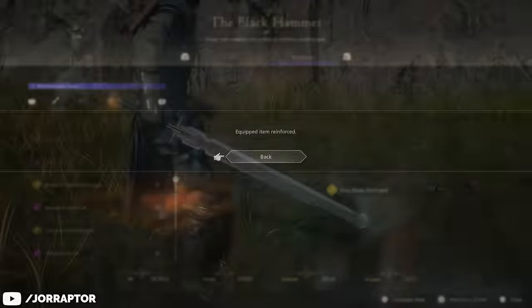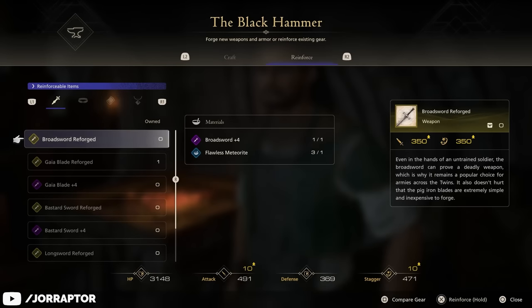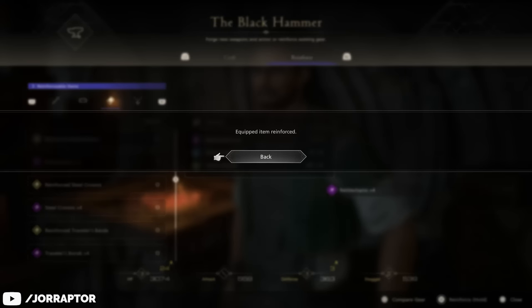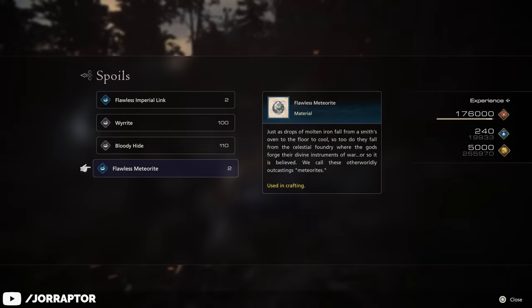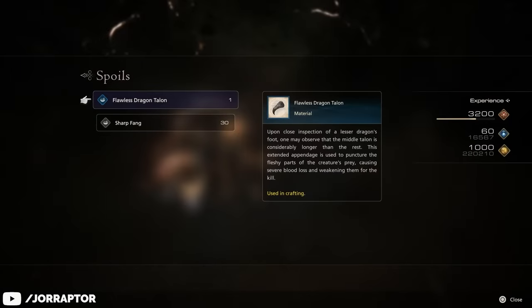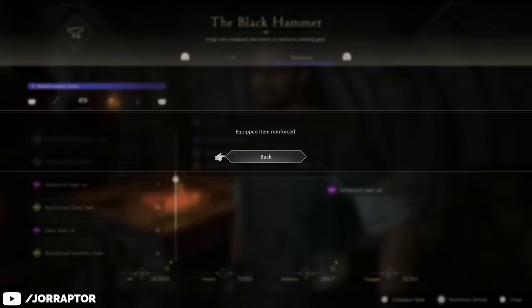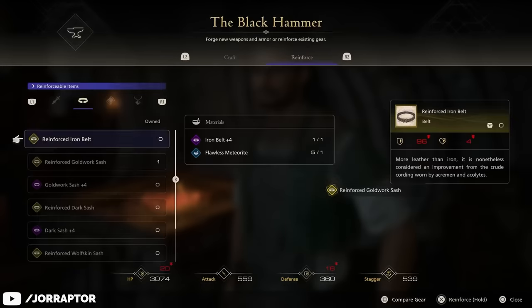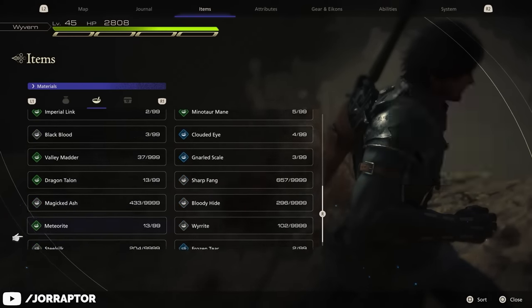These new upgrade levels don't change anything about a weapon's look, so apart from the Ultima weapon, don't expect any new appearances in your second playthrough. You'll see something similar with Belts and Bracers — the same items but at higher upgrade levels — and for some new upgrades, better quality materials are required. Things like Meteorite and Dragon Claws drop at flawless quality in New Game Plus and are needed for these upgrades, while more regular materials like Magicked Ash and Wireite stay the same. Since you keep your inventory from your clear save, materials from your first playthrough will help you during your second too.